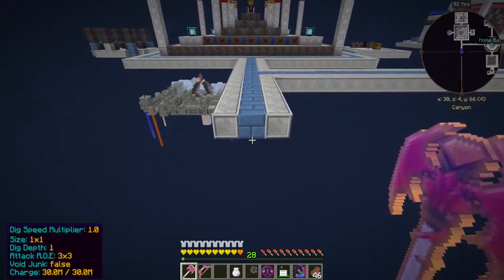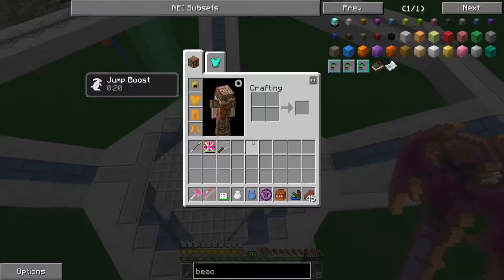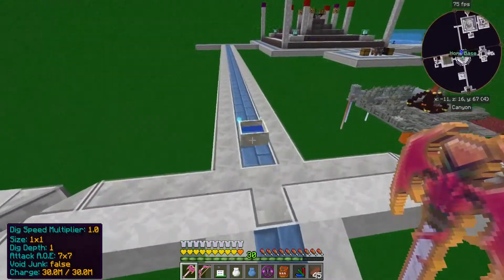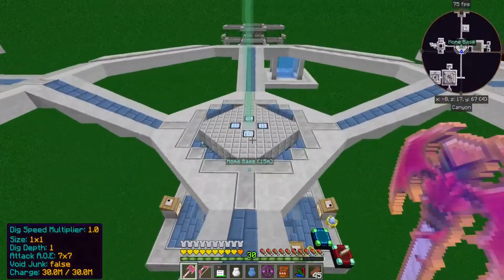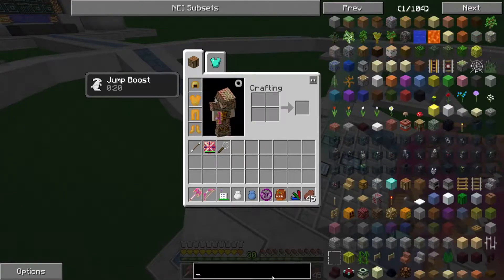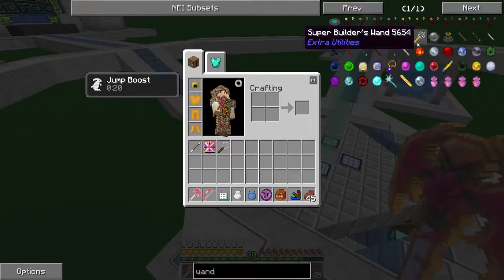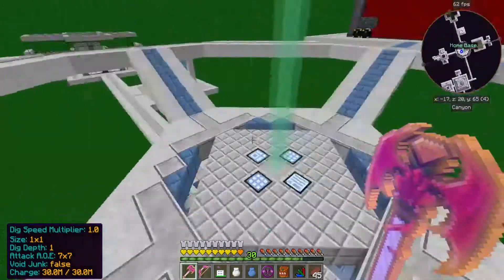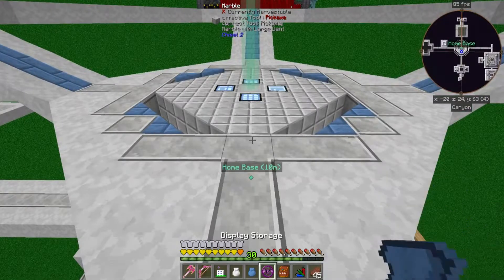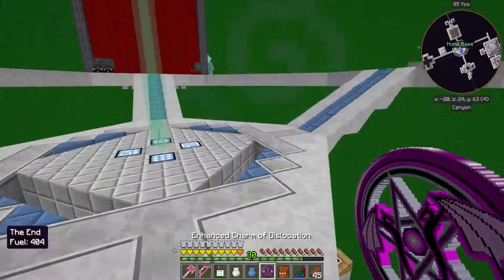There has been a slight detour in the plans but I think you'll like it. For the whole Botania thing I actually need to build out a bit of a platform, and I figured I'd take this opportunity to go ahead and get the Better Builder's Wand - that way I can show you exactly how to do it, where to go, all that good stuff. Let's get this started as soon as I can get to the End.